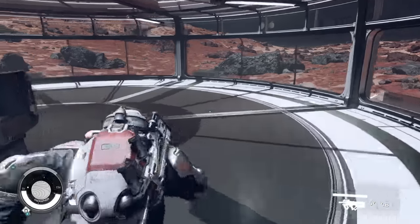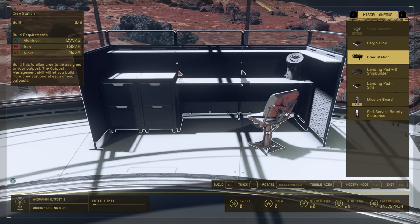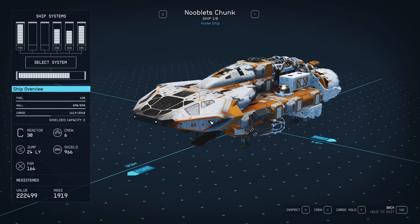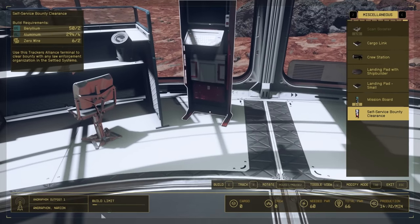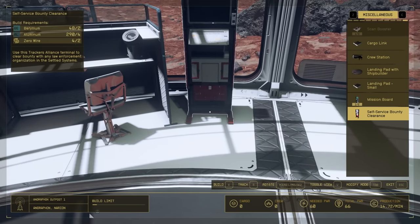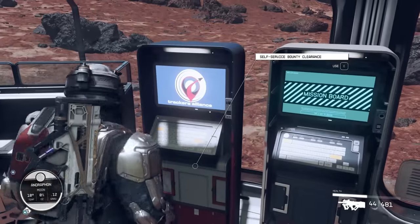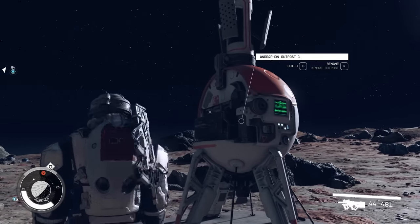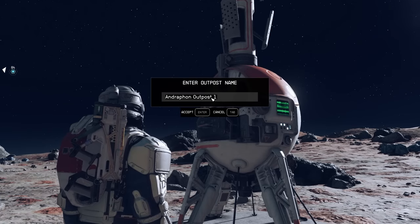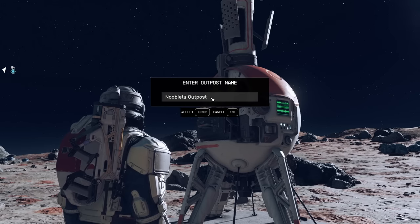Now we're going to work on the inside of our habitation. You need a crew station to assign crew members to your outpost to help it run better. Press H to bring up your ship menu, then press C to bring up crew manifest, and you can assign your crew members to your outpost. You can put a self-service bounty clearance console down to clear any bounties — it'll save you going to Wolf. You can also put a mission console down. Then go to your outpost beacon in the middle of your base, press R, and you can rename it. Let's call it Nooblets Outpost One. And that's the essentials to set your base up as a beginner.